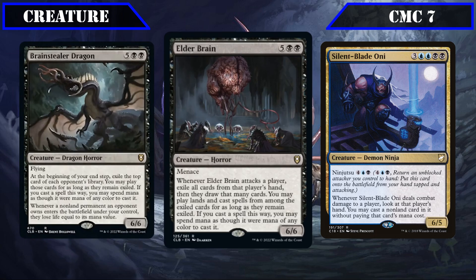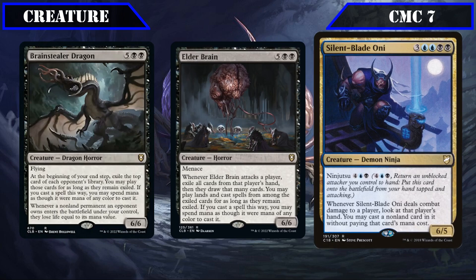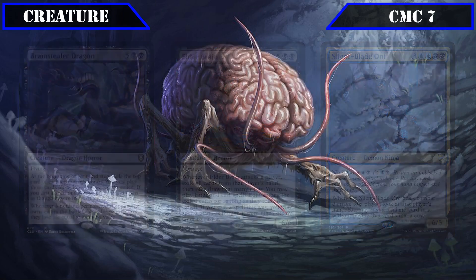Elder Brain is a 6-6 with Menace that, whenever it attacks a player, exiles all cards from that player's hand and has them draw that many cards, allowing us to play and cast cards exiled this way with mana of any color — its on-attack forced wheel being incredibly disruptive and forcing opponents to use their cards immediately or risk having them used against them. Silent Blade Oni is a 6-5 with ninjutsu for 4, a blue and a black, that, whenever it deals combat damage to a player, lets us look at that player's hand and cast a spell from it for free, made all the easier by its ability to ninjutsu itself in as our other evasive creatures attack.